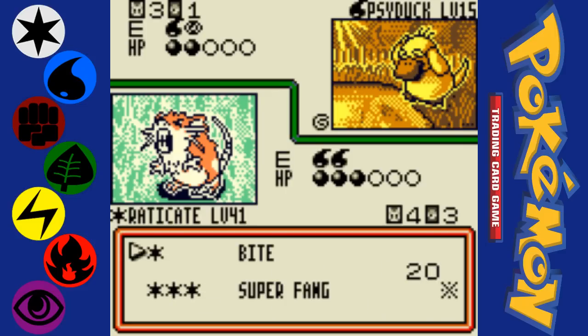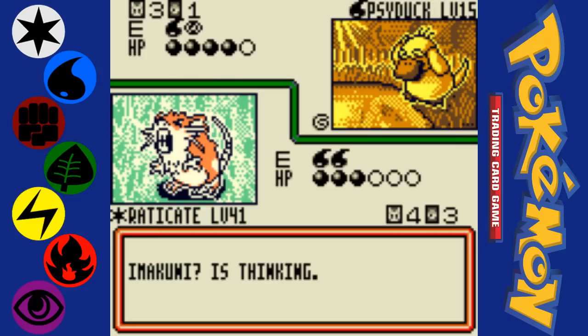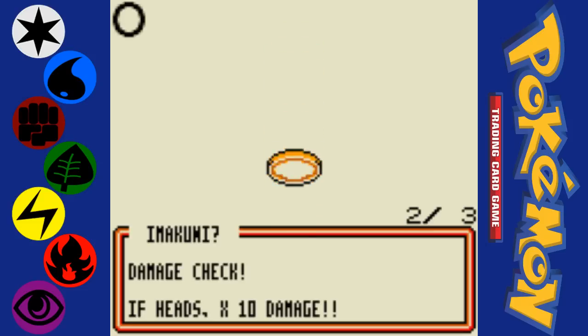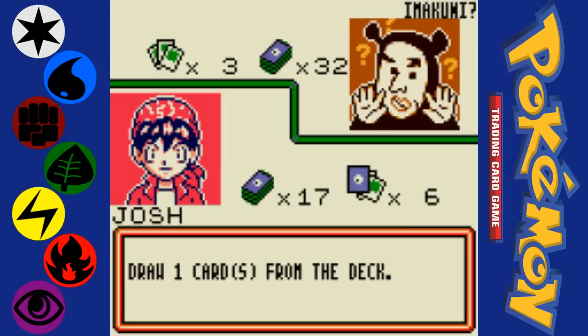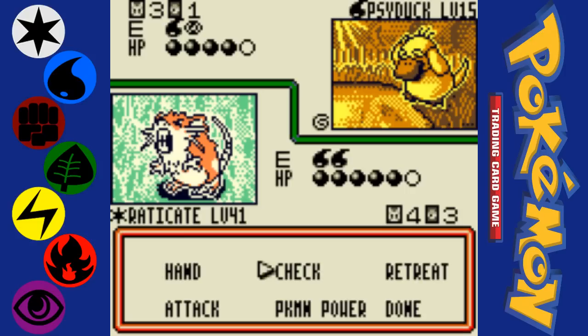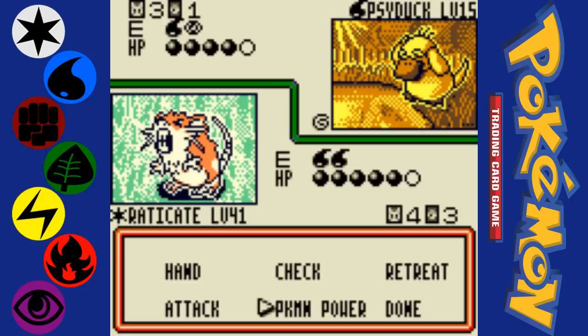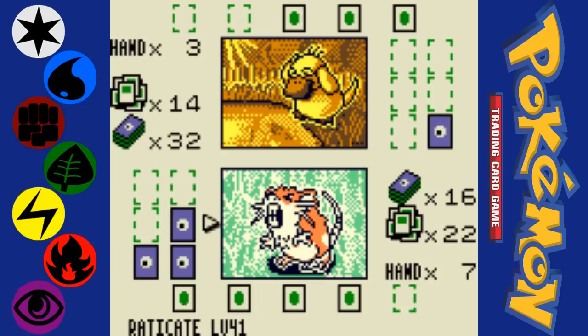I do have a bunch of guys ready to go in the backup now. I didn't put a water energy on Raticate that turn because Superfang does half of their remaining HP — so because he's at 30, it would only do 20 damage. That was almost close to killing this Raticate, which would actually be really bad because he only has one prize left. So I'm going to retreat.